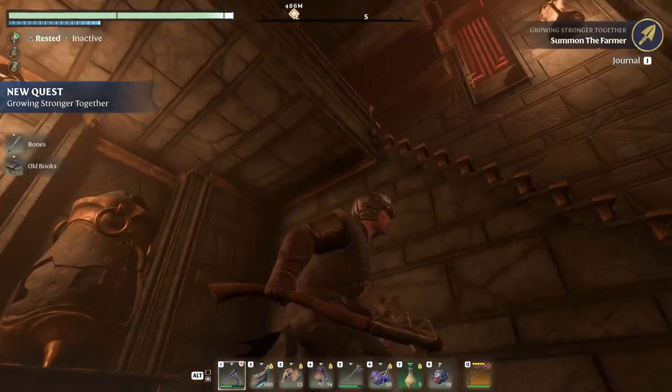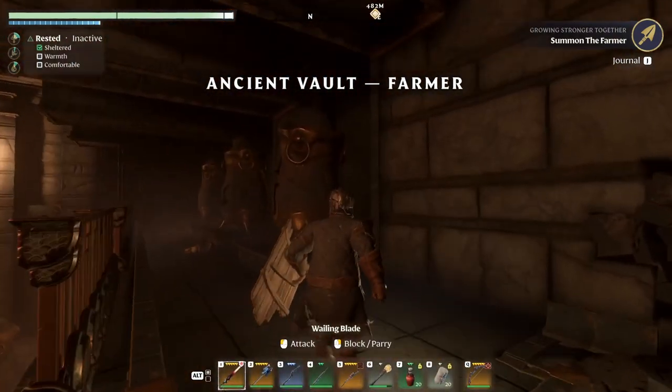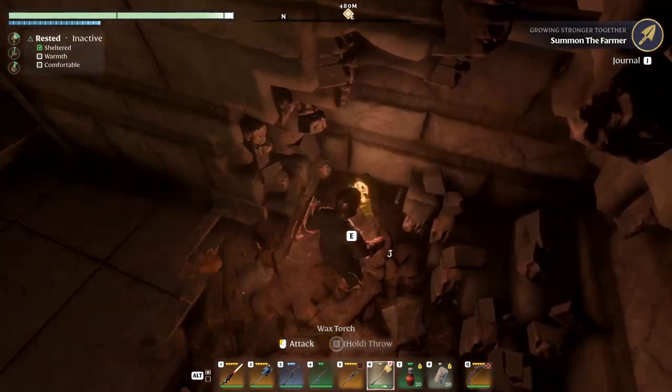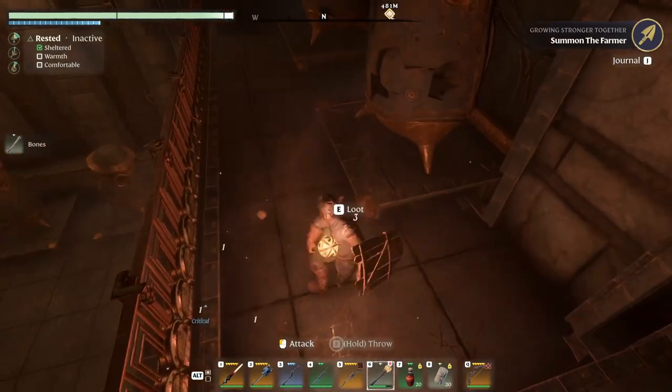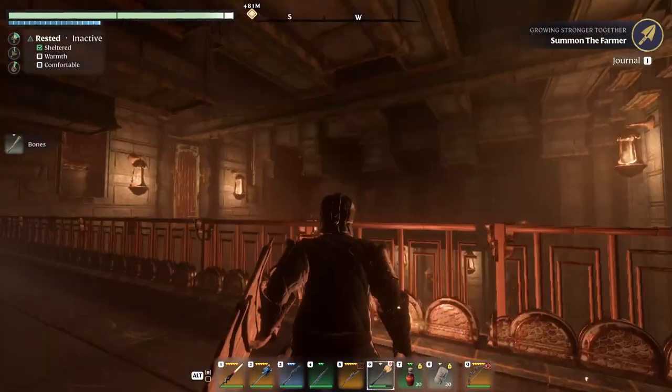We got the old bones. Apparently there is something up top in here - we'll just go in there and see what it's about. Oh, I can hit with the torches! Wow, I forgot that. Amazing, and it's got a lot of durability. Just amazing. Now, how do I get up there?